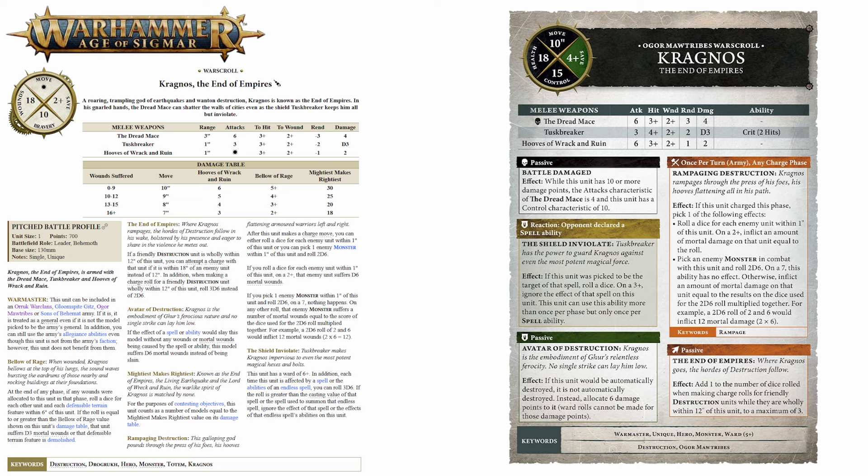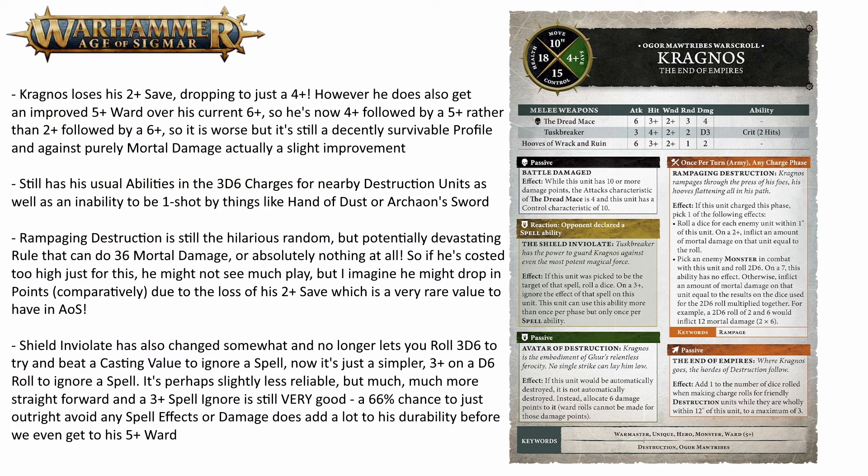Aside from that, he gets the standard non-degrading movement now, which is nice, and he still keeps mostly the same abilities. His End of Empires still gives you essentially a 3d6 charge to any Destruction units wholly within 12 inches. The Avatar of Destruction still lets him ignore instant-death mechanics like Nagash's Hand of Dust, instead just doing a flat 6 damage to him which can't be negated. Rampaging Destruction is still his super swingy but potentially hilariously strong ability that can let him do up to 36 mortal damage to an enemy.